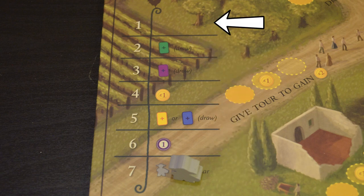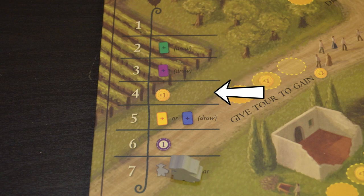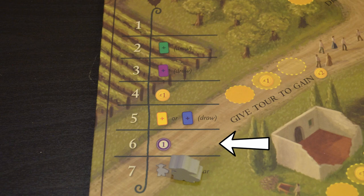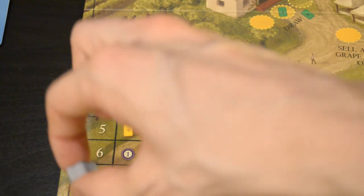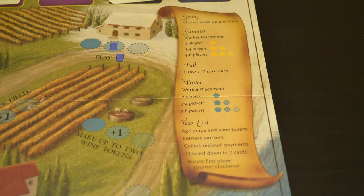Number 1 always goes first but there is no additional benefit. Number 2 allows you to draw a green vine card. Number 3 lets you draw a purple wine order card. Number 4 gives you 1 lira, or coin. Number 5 lets you draw either a summer or winter visitor card. Number 6 gives you a point. And number 7 allows you to take the grey seasonal worker token to use during this year. Once everyone has chosen their number, you move on to the summer, and play passes in the order that everyone wakes up.